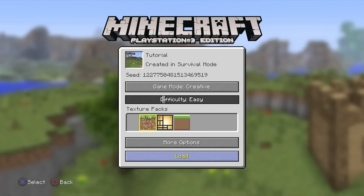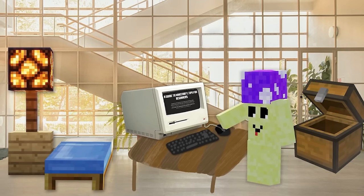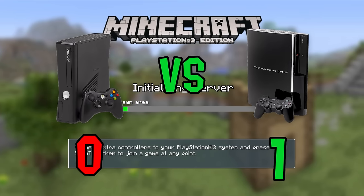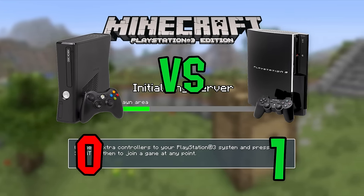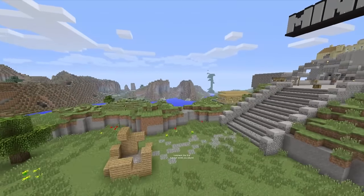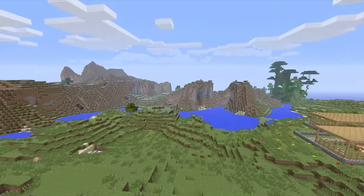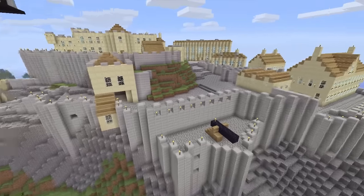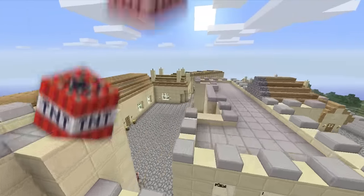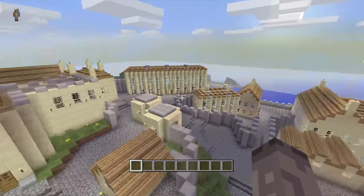I'm gonna load it up in creative so we can fly around and check it out. Fun fact I found out while researching this video: PlayStation 3 Edition actually has more achievements than Xbox 360 Edition. I had no idea about that, so I guess that's one point for PlayStation 3 over Xbox in the console wars. Here we are in this tutorial world - this was probably the one I played the most growing up. Me and my friends would always go on this world, add to this big citadel on top of the hill, and spend hours blowing it up as well. Every tutorial world we would just fill it with TNT and cause a massive lag spike. I have so much nostalgia for this area.